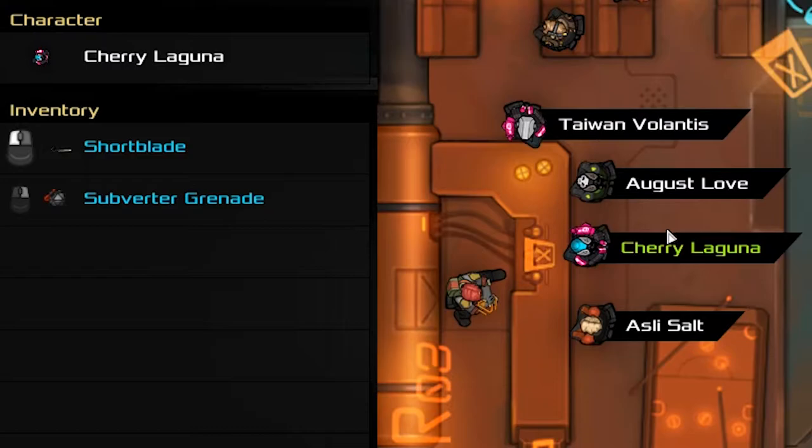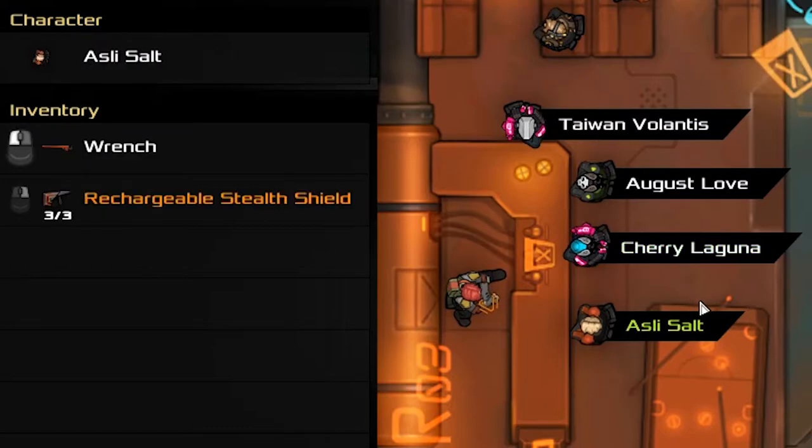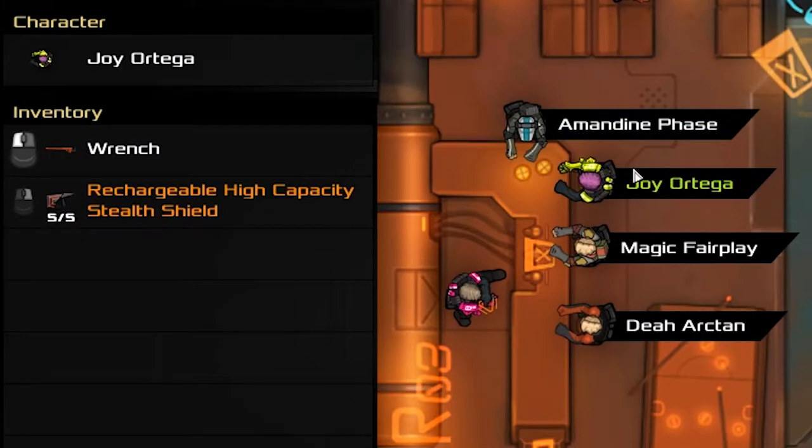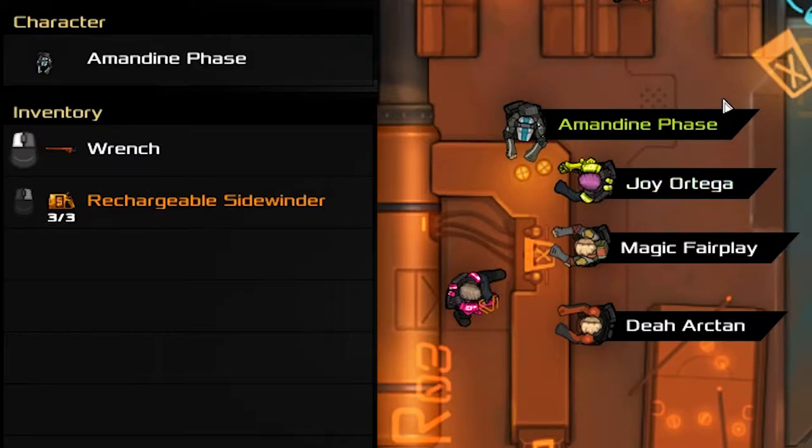Rechargeable items replenish their number of uses when you return to a friendly base, so the more uses the better. This will be helpful starting out, because it gives you a chance to learn the game with at least one stable option available on every mission. Plus, easy and medium missions aren't likely to give up rare loot like this, so take it while you've got the chance.